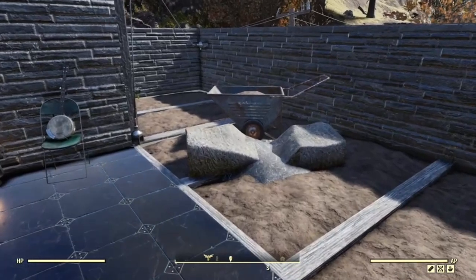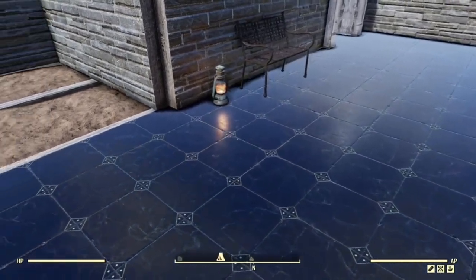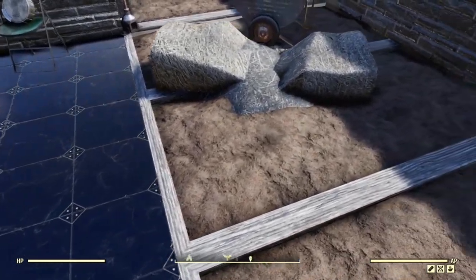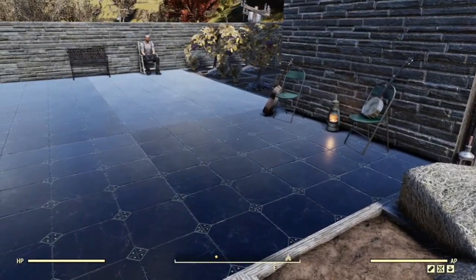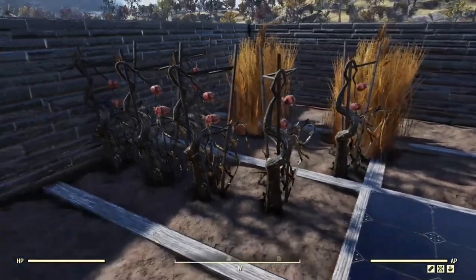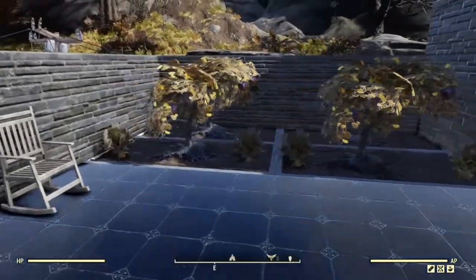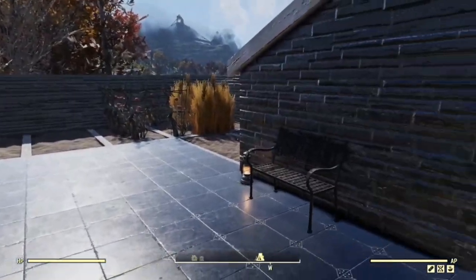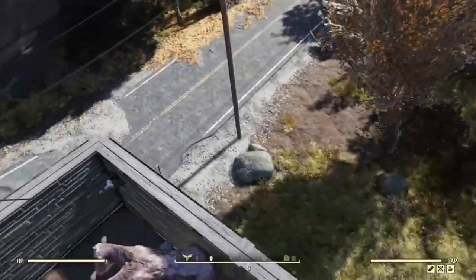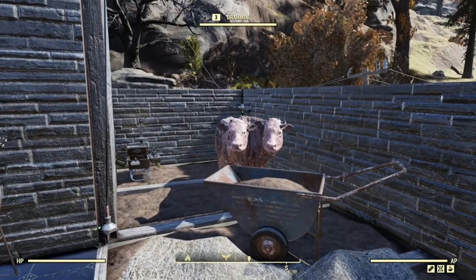Obviously you could get more crops up here if you wanted. I almost didn't put my Brahmin up here, because originally I put her on this tiled area and the bottom of the wheels and the straw showed through the ceiling. But I discovered that if you put her on the farmable tiles it doesn't show through. I don't know where she's gone — this has never happened before. Where is she? Have you fallen down? Oh no, she glitched through the wall. Well, I called her Houdini for a reason.